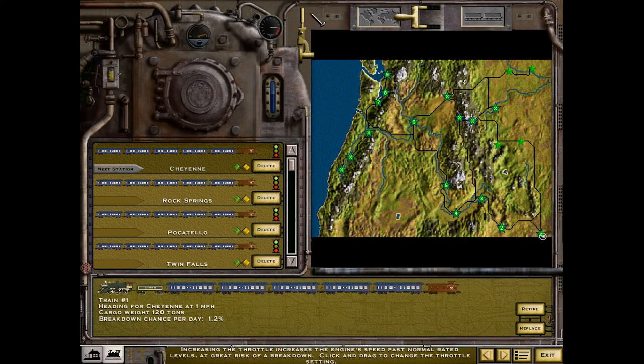You can adjust the speed of the train. At minimum throttle, breakdown chance per day is 1.2%; cranked to maximum it's 4.6%. That's roughly a 1-in-20 chance per day over these 14 days. I'm going to gamble on the 4.6% and take the risk — we'll crank it up.